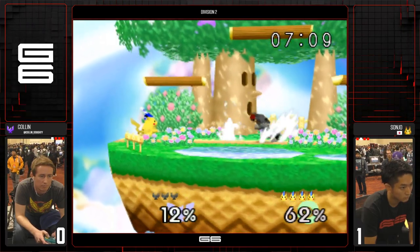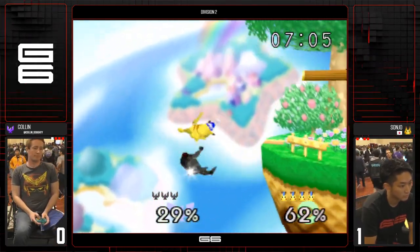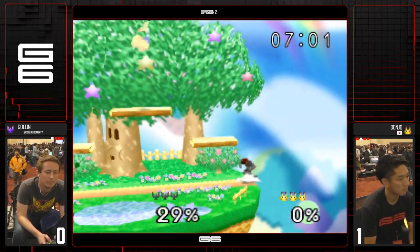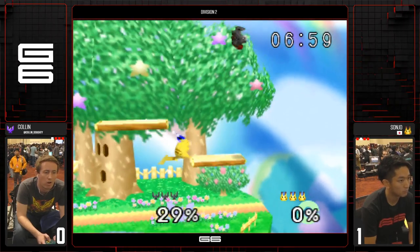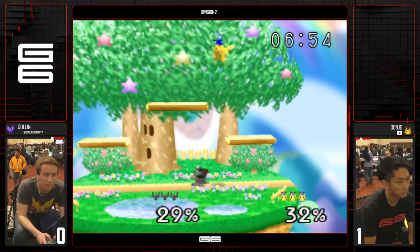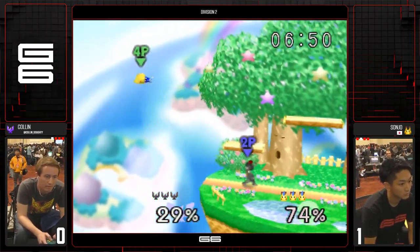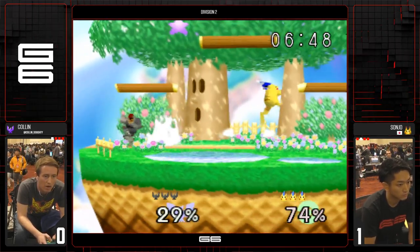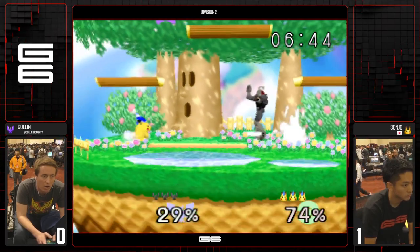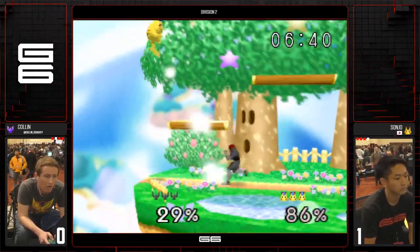That's a characteristic of Japanese players in general — they always get to the correct place on the platform. Great, but a good turnaround by Colin. The fast follow-up is a great off-stage option against Pikachus. That was a scary up-tip. He had an up smash — great double jump there. But no follow-up. Colin doesn't have the mid-combo adjustments — if things aren't going exactly his way, he stutters.